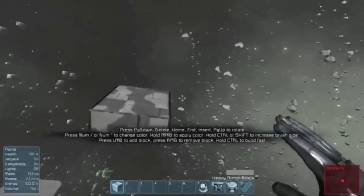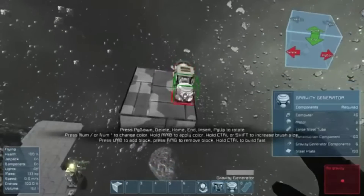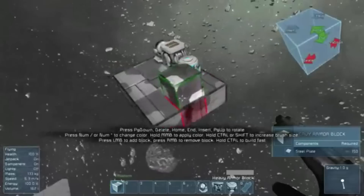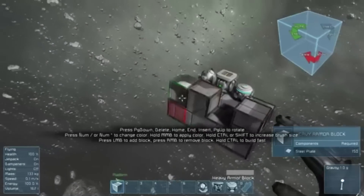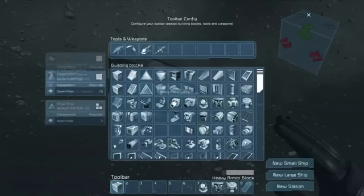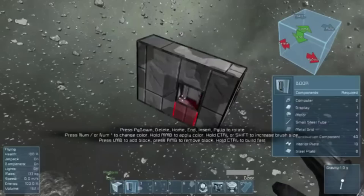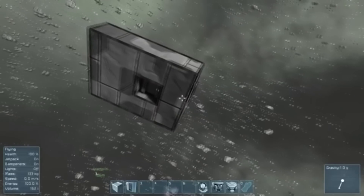I have no idea whether I am going to reach the maximum amount of blocks and have the game lag like hell, so we will see about that. I will start out this episode by doing some of the basics and I will start to make the entrance bay where you enter the Normandy spaceship. I will also try to add the cockpit as you will see later in the video.